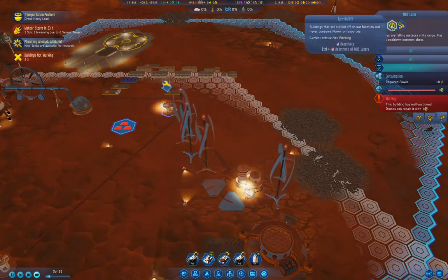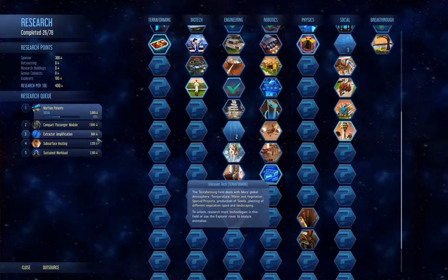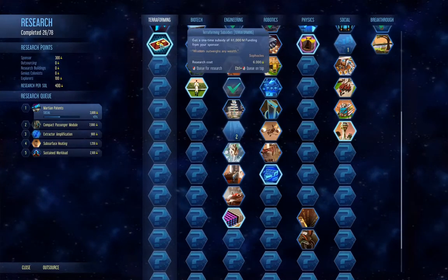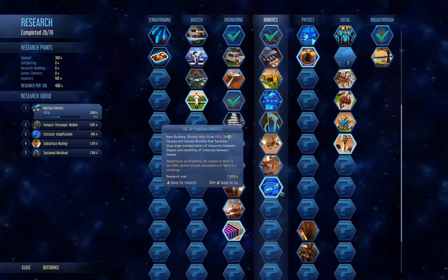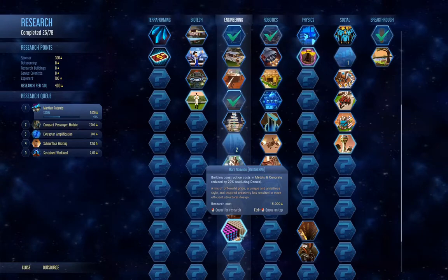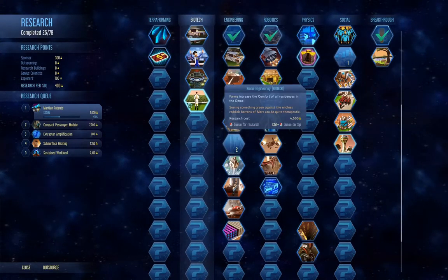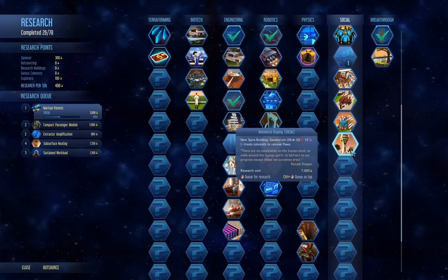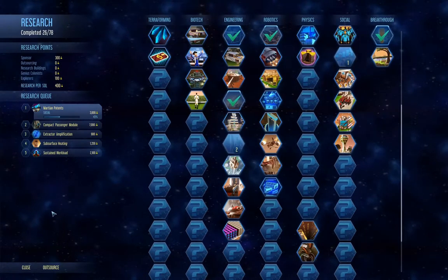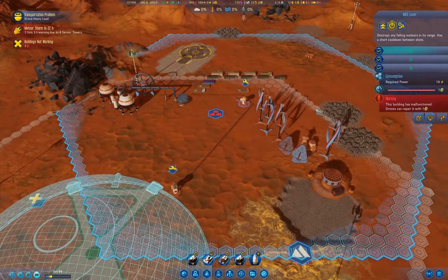Storm in one Sol — go in here, turn them on, let them repair. New techs available: biome engineering, Mars Nouveau, atomic accumulator, factory AI, terraforming subsidies. That's a billion funding but costs 6,000. We'll pass on that for now. Those should get online in time — they're operational. Good.